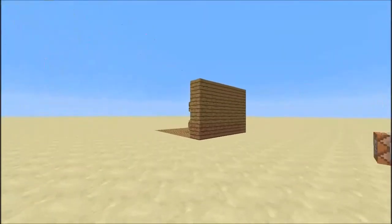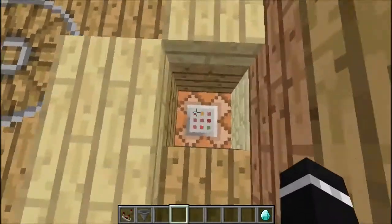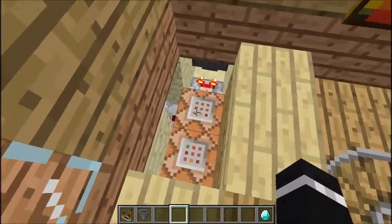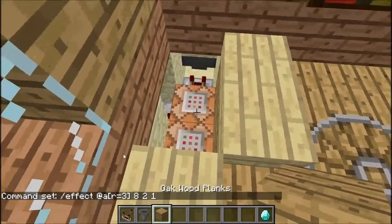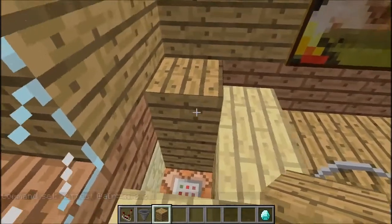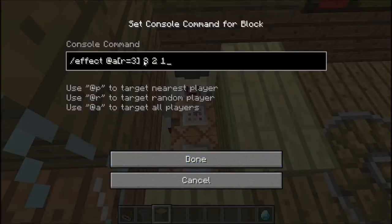So to make this, it's pretty simple. The way I have this set up is basically under the bed there are two command blocks. What these two do is they check for a player in a radius of three blocks. It means they check for a player here and here because the command block counts as one block. Once we're on the bed, we actually have half of our body inside the block, so it sees us and gives us potion effect 8, which is jump boost, for 2 seconds at level 1 — which is actually jump boost 2 because it starts from level 0.